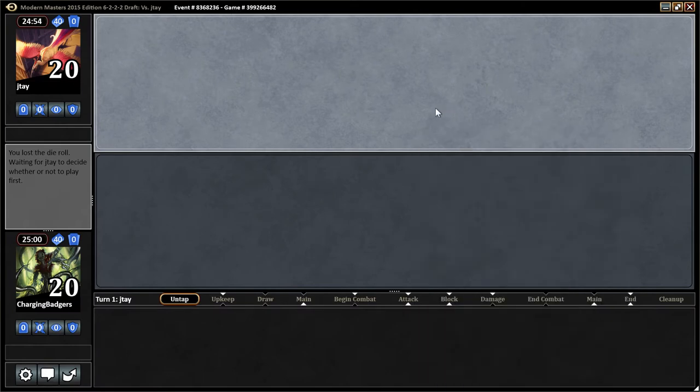All right, JT. Here we are for round one. We're Charging Badgers. I'm Brian. I'm Ryan, and here we are for round one of our fourth Modern Masters 2015 draft. Bringing the Wisconsin Boros pride — red-white. That's right. Bucky Badger Boros is what we're calling this one.